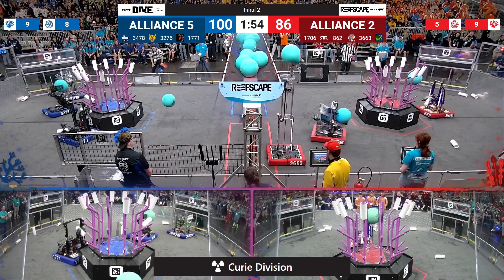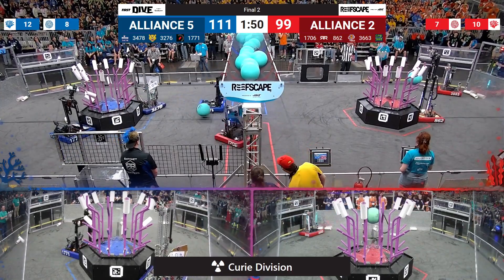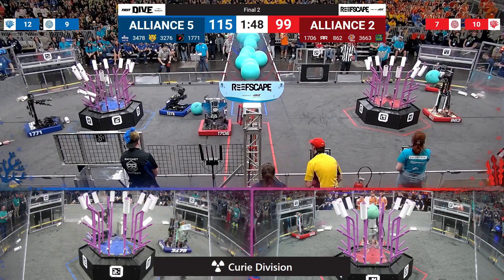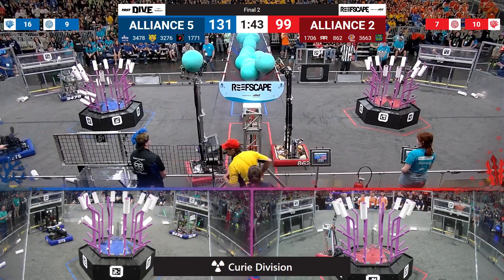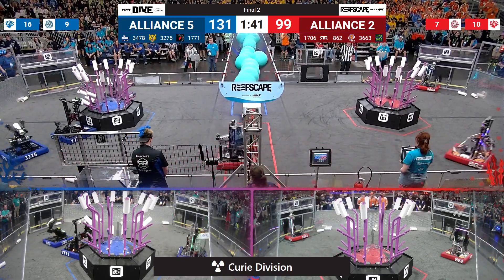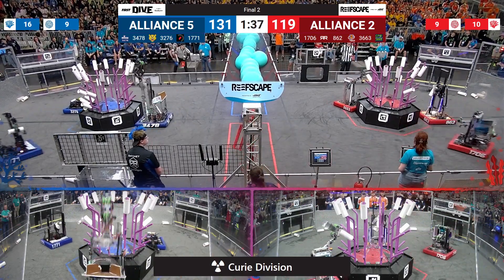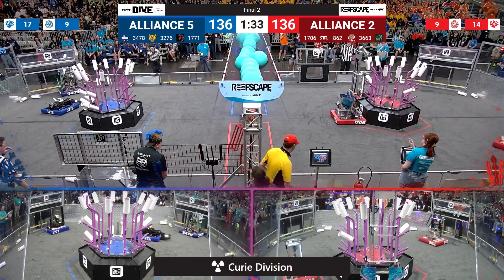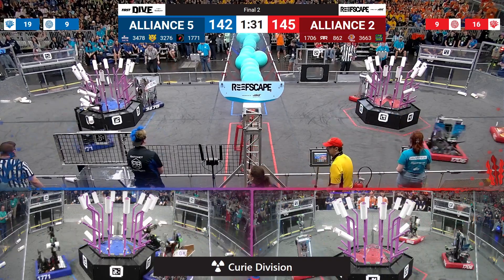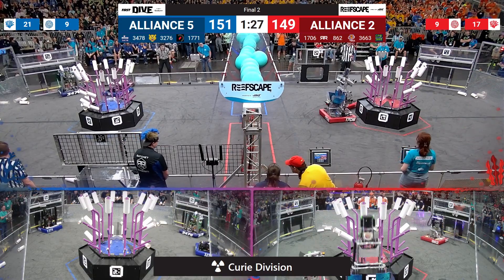Hope you don't like hearing yourself think here because the Curie Division is decimatingly loud — the energy here as these teams fight over both center field and over construction of their respective reefs. The Red Alliance sending the Ratchet Rockers across into Blue Alliance territory, back and forth, trying to find the opportune spots to score algae up onto the barge net. There's the Ratchet Rockers again — coral, level four, completed on the Red Alliance reef.